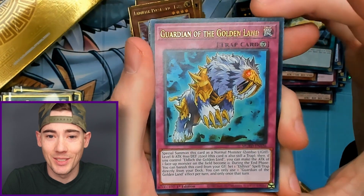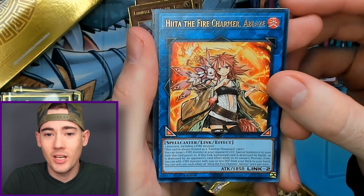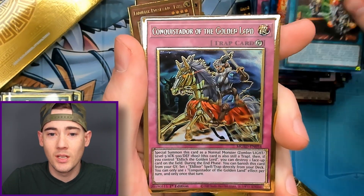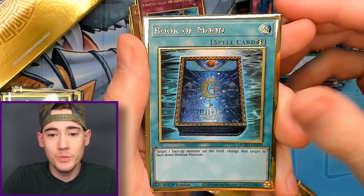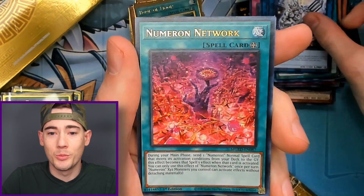It's a little messed up there at the top. But we got Guardian of Golden Land, Heysha, the Fire Charmer of Blaze, Urgent Schedule, Conquistador of the Golden Land, Book of Moon, Code Talker Inverted, and Numeron Network.